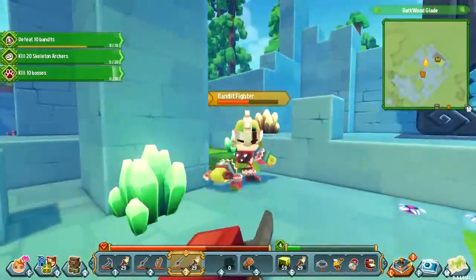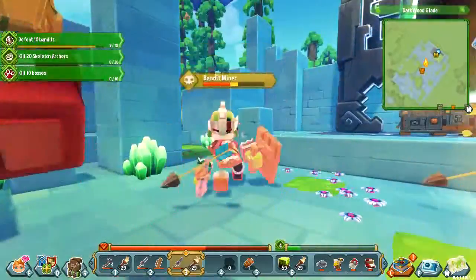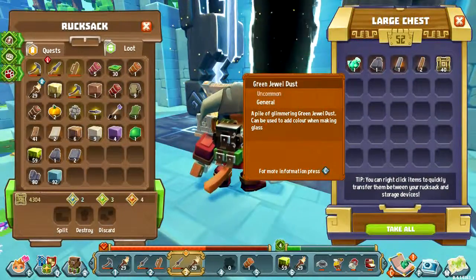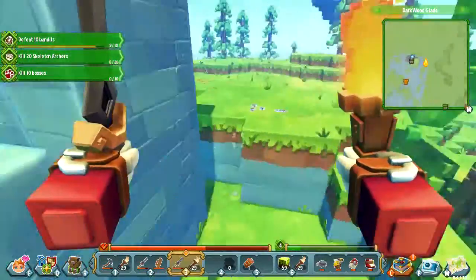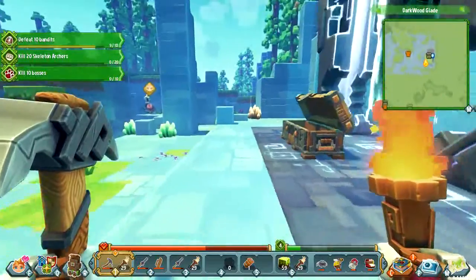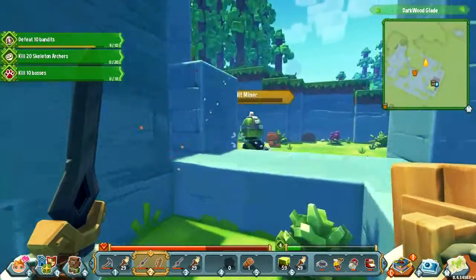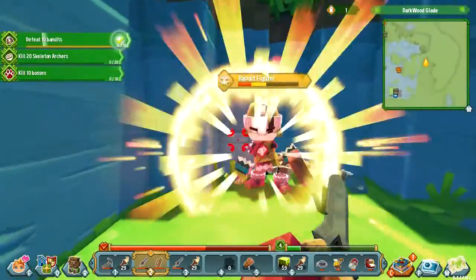The easy worlds tend to have these bandits. There we go — they'll fight amongst themselves a little bit to some extent, which is entertaining. Ooh, jewel dust. The rewards are not that exciting in an easy world like this. If I really want to do it I can go take all this out and go build things with it. Most of the environment is destructible. It'll sometimes run away when they get to low health as well, which is a nice touch. Sometimes they'll try and find their friends.